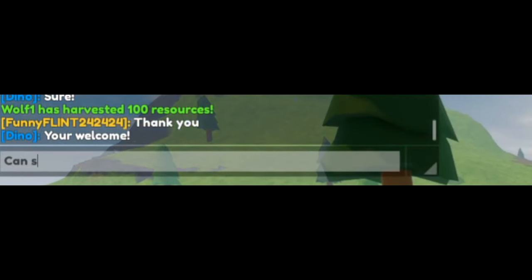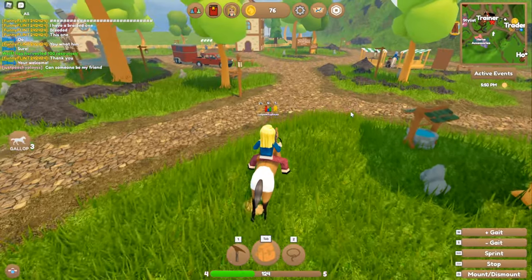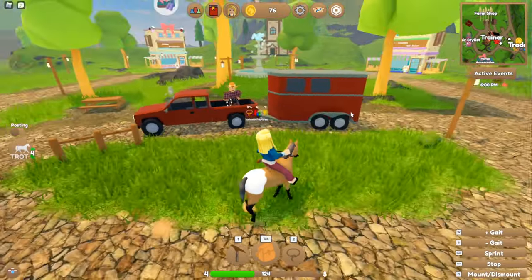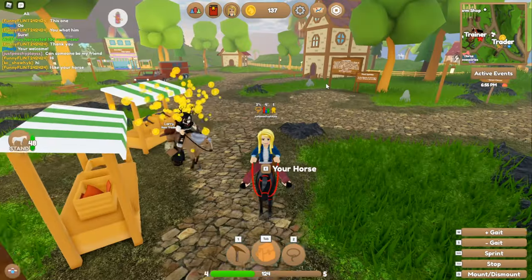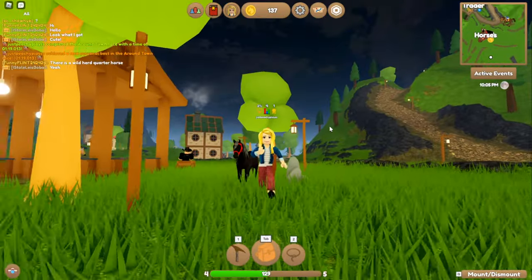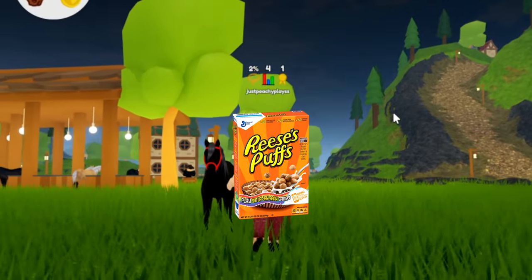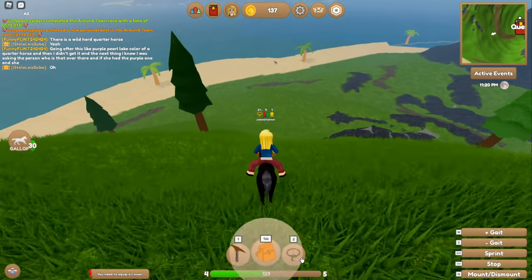I'm so close to getting this horse. Is it in my backpack? We're gonna name this one Flick. Can someone be my friend? She's pretty slow compared to my other horse. Where do I sell the horse? Oh, horse trainer — no, I'm sorry. Nobody said yes. I just went friends on Roblox. Is there a way to change what I look like? Because I'm built like a cereal box.